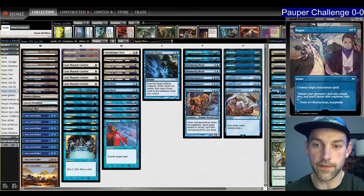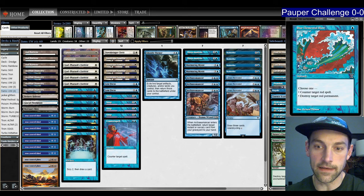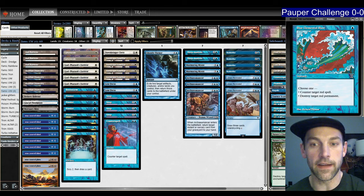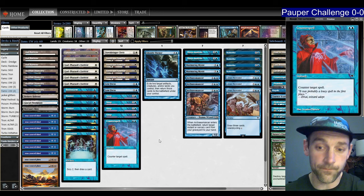Counterspell is a catch-all but also hits initiative decks with emblems; Essence Scatter hits the emblem cards as well. I have three anti-emblem cards in the main deck and two in the sideboard — I want five post-board versus emblem decks. I went up more on anti-red than anti-Glitters because red is harder to manage — versus red you really need turn one interaction, whereas versus Glitters I can afford to wait. My counterspell suite of seven post-board should be good against blue control too.